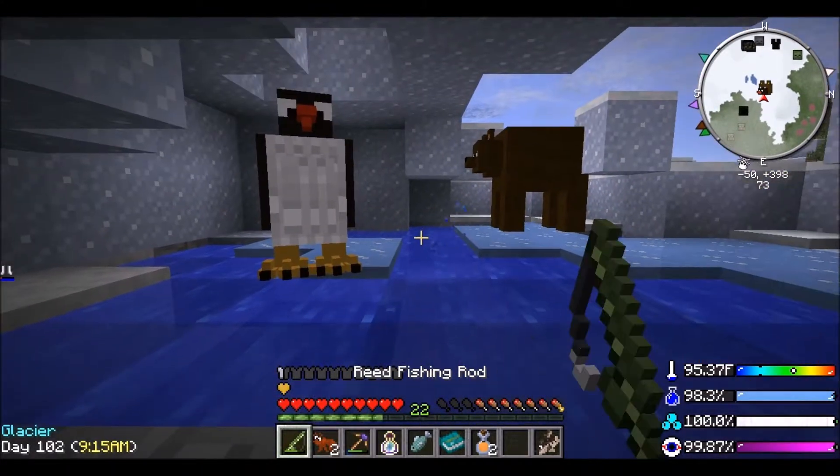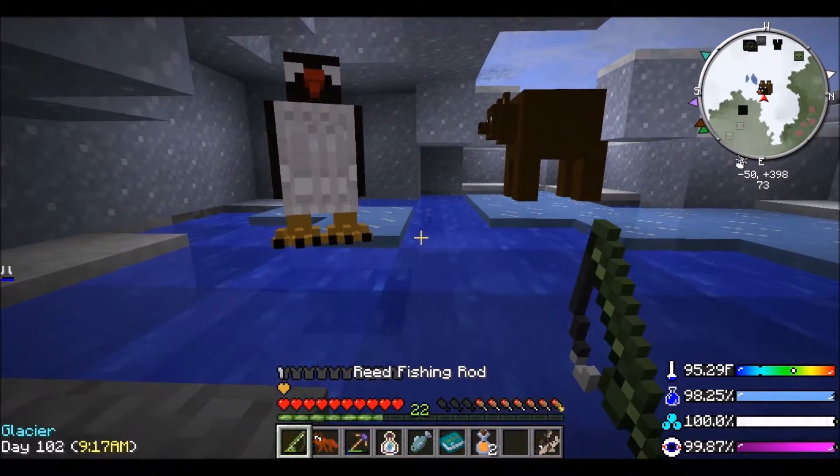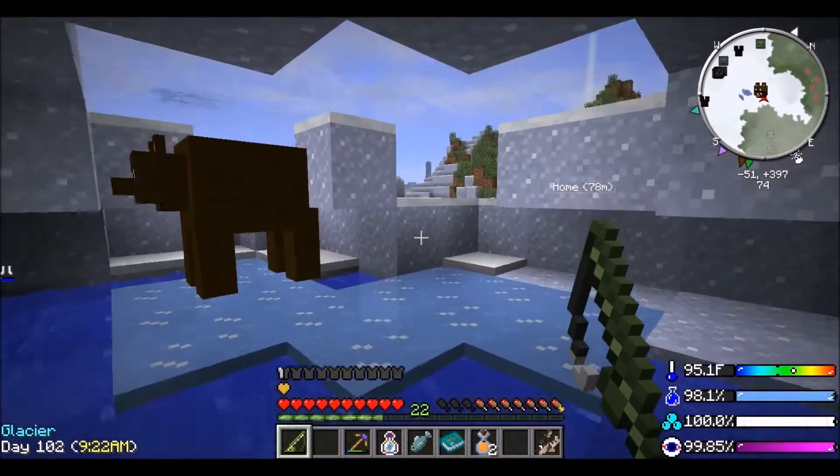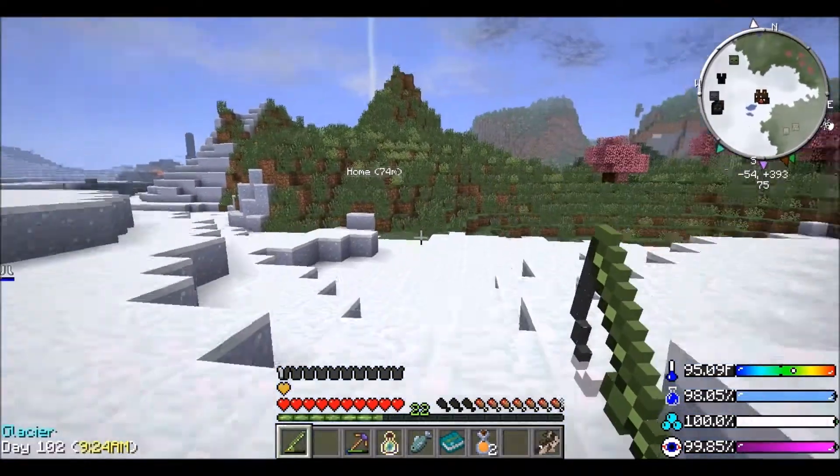I wonder what's going to happen when they die, because the HP is going down - health points. I think I'm going to get some more food and then I'll top it up a bit more just so I can leave it for a while and I know they'll be alright. I don't know whether that's a bug that does it all at once.